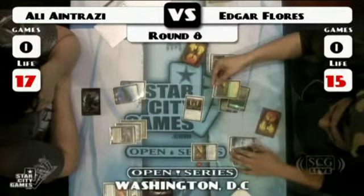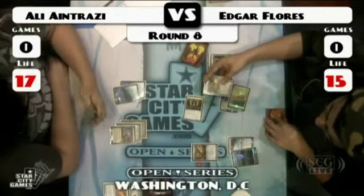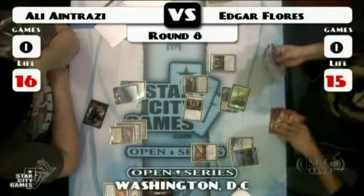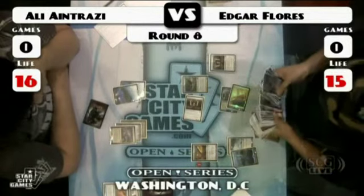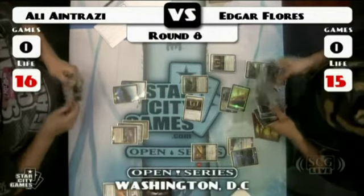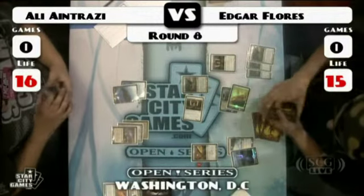Here comes a Squadron Hawk. He gets a Squadron Hawk, counts his cards in hand — he has four, so he can grab all three. He may have five, I couldn't quite tell. Apparently he said he's getting this many and passing.